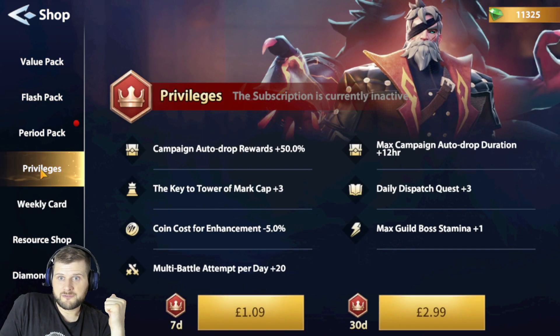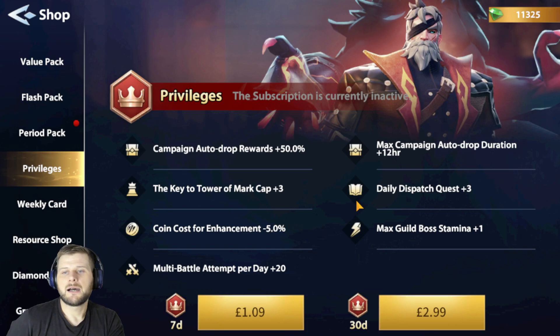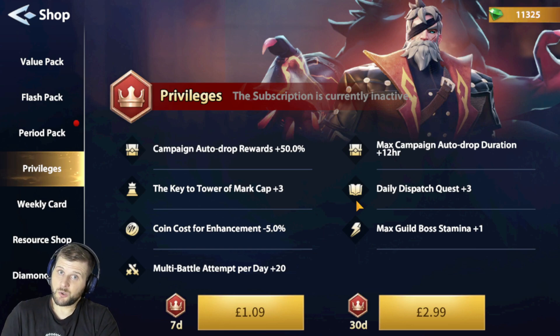Privileges is one that everyone really wants to buy, even if you consider yourself free to play — though buying Privileges means you're not really free to play. It's like a subscription. Campaign auto drop rewards are up 50%, the key to Tower of Mark cap is plus three, coin cost for enhancing equipment is minus 5%, and you get an extra 20 multi-battle attempts per day. Max campaign auto drop duration extends by 12 hours, daily dispatch quest gives three more, and max guild boss stamina gives you an extra hit on your guild boss — your guild will be thankful for that.